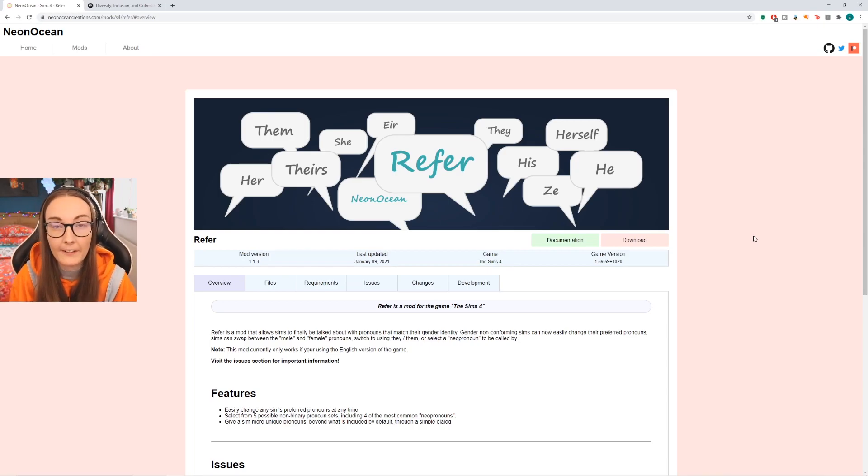It gives you they/them pronouns and also includes neo pronouns as well, which is just incredible. This has been something that — if you watch my channel — you'll know I've been asking about for years and years. I've really wanted to see custom pronouns in Create a Sim and also a non-binary option. Obviously the Sims' Create a Sim is still so binary — we see it in the game, and I get questions about this all the time.